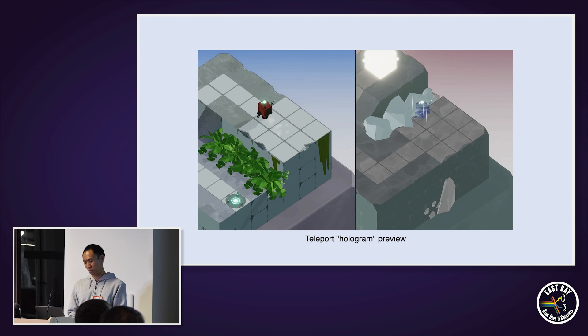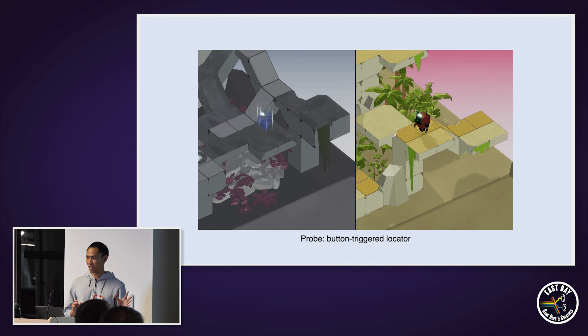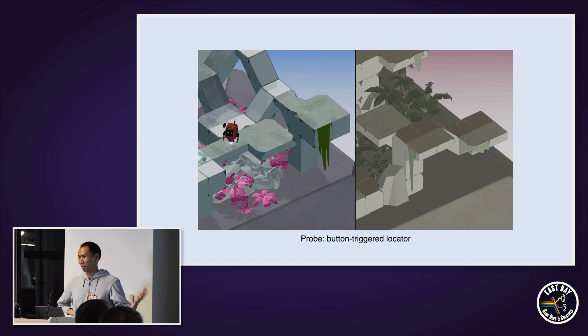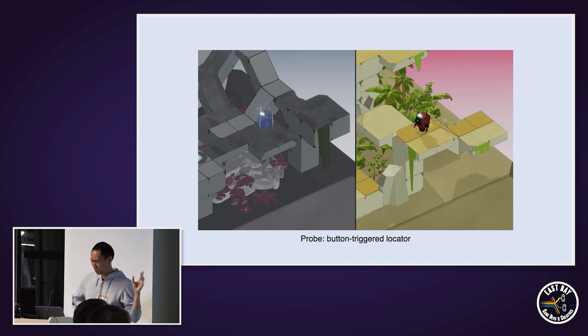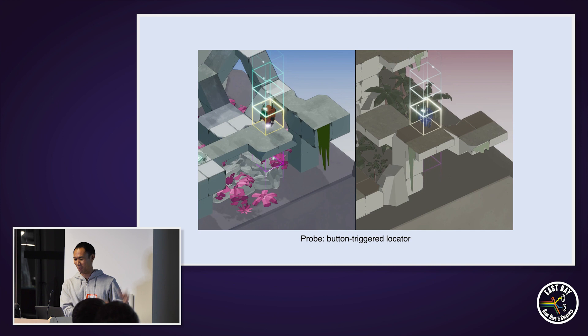Pretty late in the development cycle — about two weeks before ship — we got some feedback from play testers that they wanted more hints. People were wanting to know more context about their position, specifically their elevation in the other world even if they couldn't teleport, and the hologram wasn't doing a good job of communicating that because it literally wasn't even being displayed a lot of the time. Our hack for that was to add another kind of double-rendering effect that we call the probe, where you can ping your location and it'll draw your location in the opposite world, even if that location is embedded in a wall or hovering over a pit. Because it's such a visible and distracting effect, it's not on all the time — you hit a button to activate it. This is definitely one of those band-aid mechanics you add into your game.